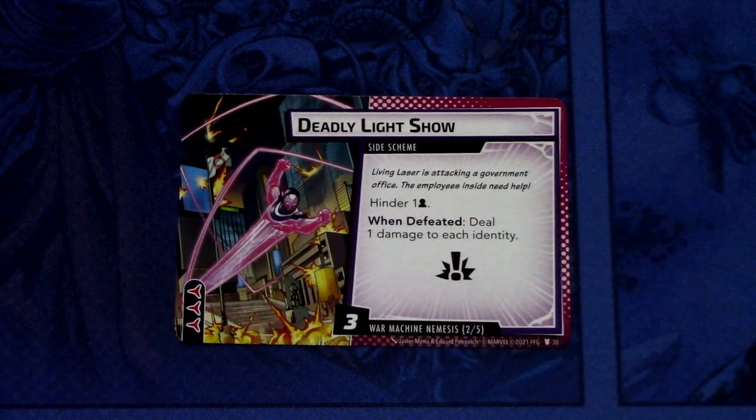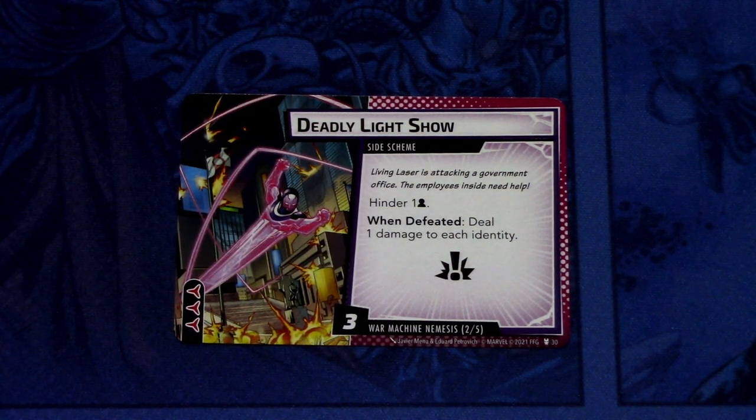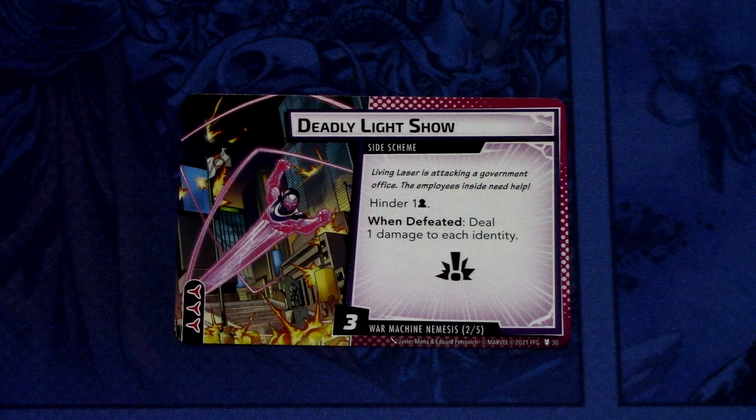Then we have the Nemesis side scheme: Deadly Light Show. It is a side scheme. Hinder plus 1 per player. When defeated, deal 1 damage to each identity. It has the Crisis symbol, so you can't advance the main scheme when this is in play. When it comes into play, it starts with 3 threats and has 3 boost icons. So if you are playing solo, this will come in with 4 threats. Pretty basic.